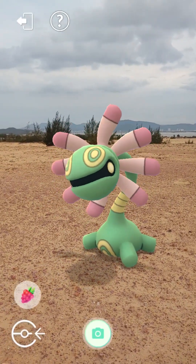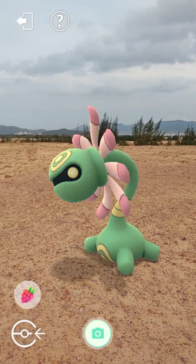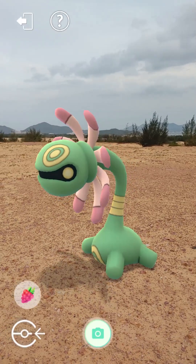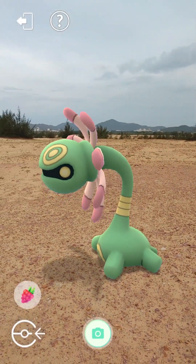Instead, Cradily can extend its neck and tentacles by three times its usual length. It then uses its tentacles to capture prey and melts them with strong digestive acidic fluid secreted by the tentacles.